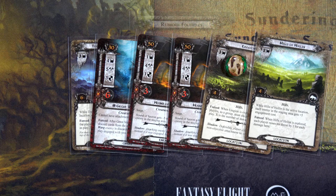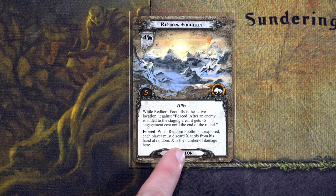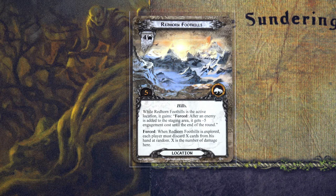The Redhorn Foothills says when it is explored, each player must discard X cards from their hand randomly, where X is the number of damage tokens here. Since there's no damage, we don't have to worry about that.